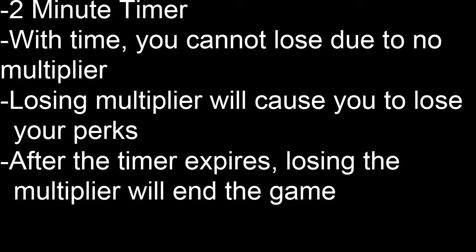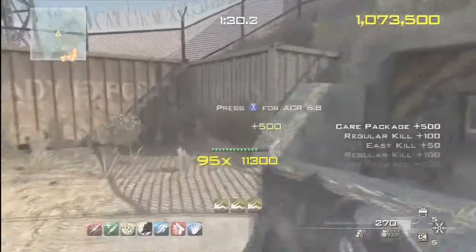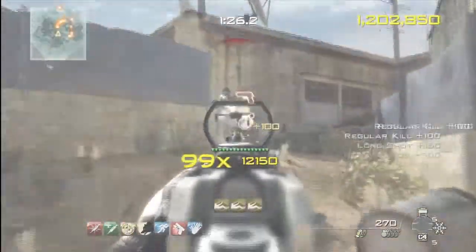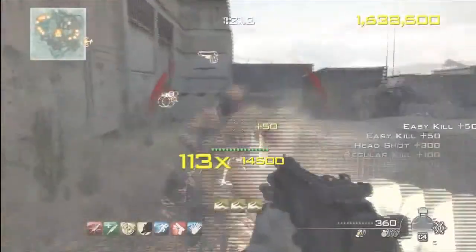There are ways that you can increase your multiplier: killing enemies, picking up their dog tags, picking up guns, picking up grenades, or picking up care packages. Also, when you shoot at people it keeps your multiplier from degrading and falling back to zero, but it does not increase your multiplier.